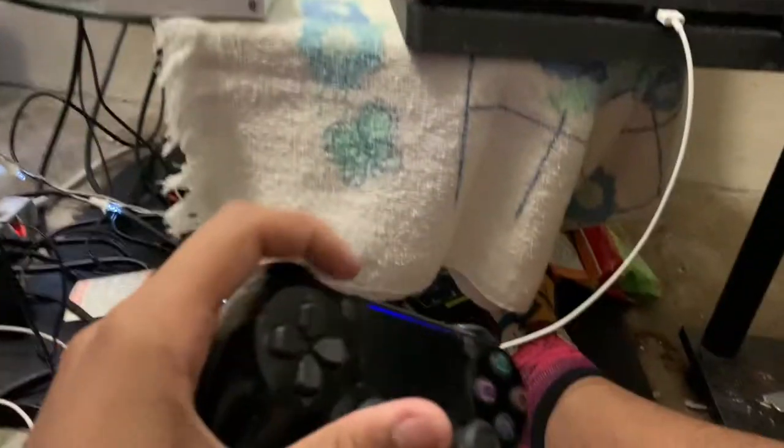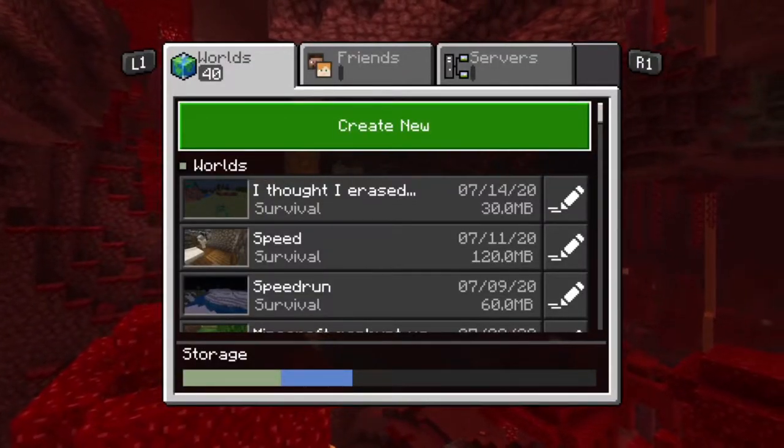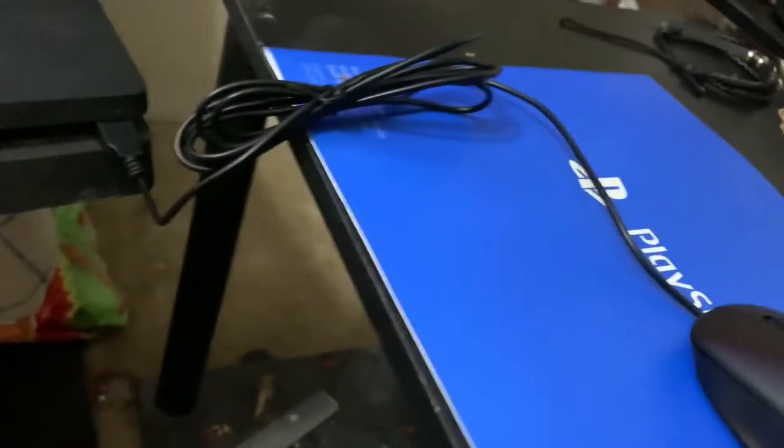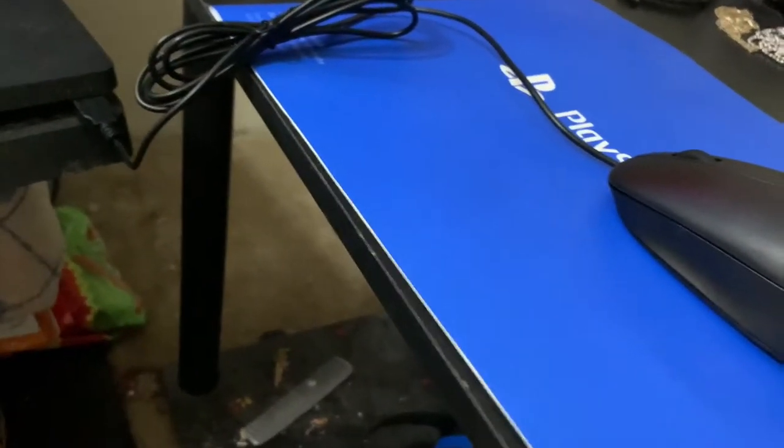And then there's inventory, crafting, and drop items. I don't remember exactly what down does. And I have the mouse, which is what I use to move around.